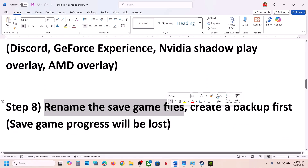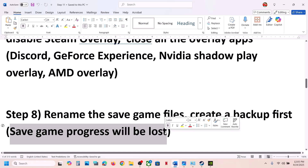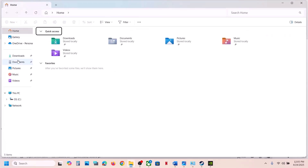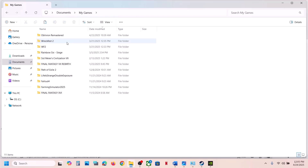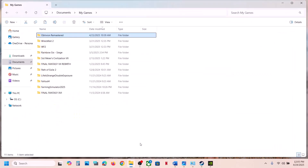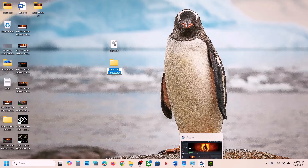The next step is to rename save game files. Before doing this, create a backup first — renaming or deleting save game files will cause you to lose all save progress and start from scratch. Go to File Explorer, open the Documents folder, open My Games, find the game folder, copy it to the desktop as a backup, then rename or delete the original game folder. Launch the game and check.